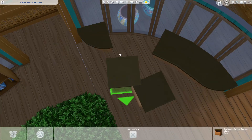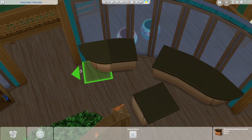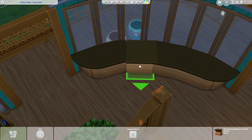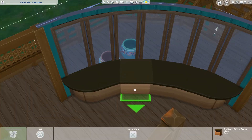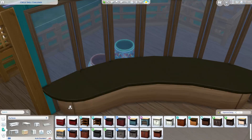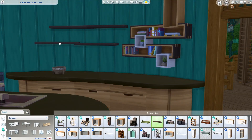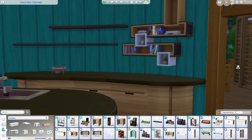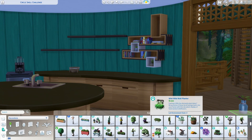Creating rounded kitchens is a bit tricky. Using the island countertops instead of the regular ones allowed me to create smoother curves here. Since plant sims can fill their hunger need through exposure to sunlight, I didn't need to include a stove here. I did include a sink for their water need, as well as a mini fridge in case you bring any non-plant sims here. I did test it and this is a functional kitchen.